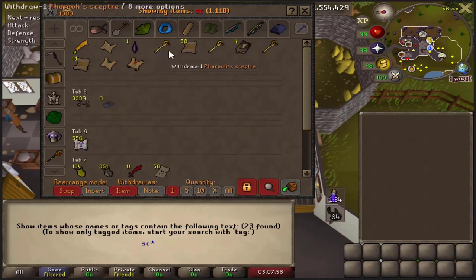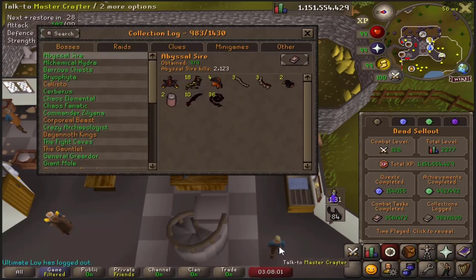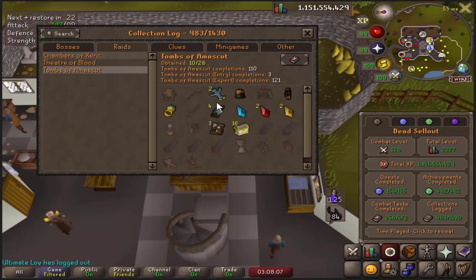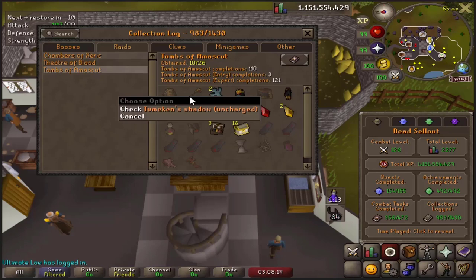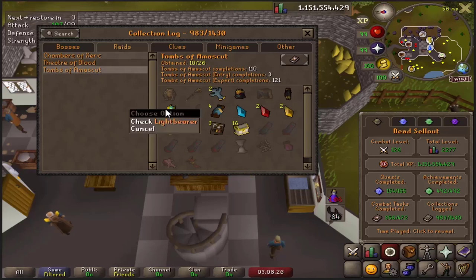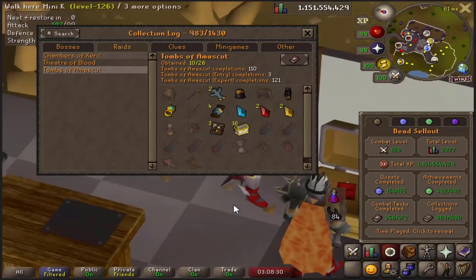We're taking a small break and heading off to TOA. I don't really talk much about TOA because every time I do it I'm streaming, so I don't have an intro for it. This is our current TOA log - the last purple we got was the ward. We only do 350s now, maybe 360s. Once I get a fang we can maybe go even higher than that, and obviously the staff would be great. The three items I'm missing are the three most important items this place has to offer.